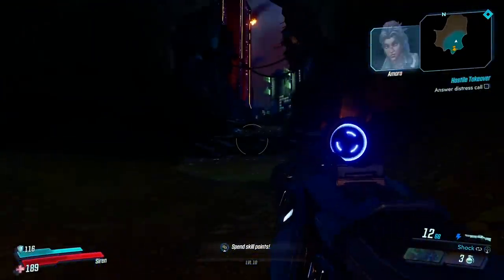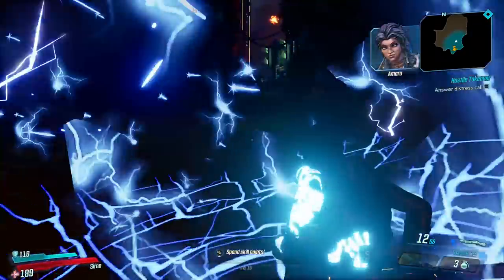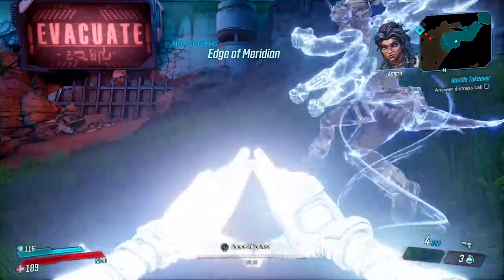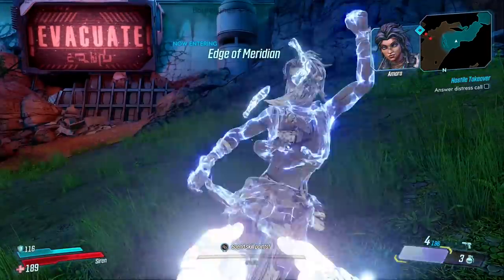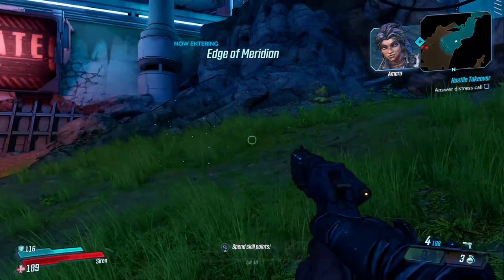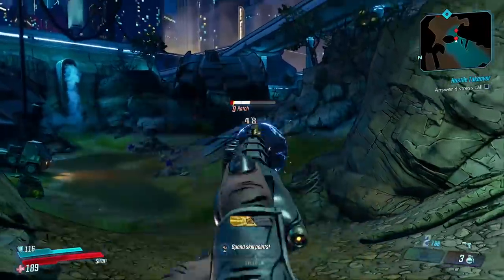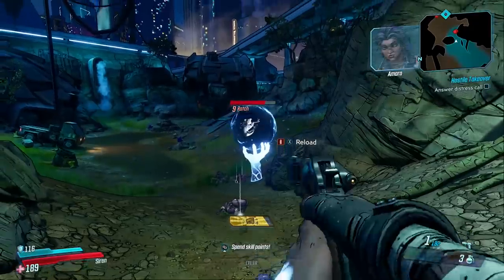For Amara you can only have one of the 3 abilities equipped. You have Phase Slam — you jump in the air, slam the ground, deal damage to those nearby and knock them up in the air. The second ability is Phase Cast, where you send forward an astral projection which deals damage, can travel through cover, and hit multiple targets. The final ability is Phase Grasp, which is basically Maya from Borderlands 2 — you grab enemies, lock them into place, and can do quite a bit of damage.